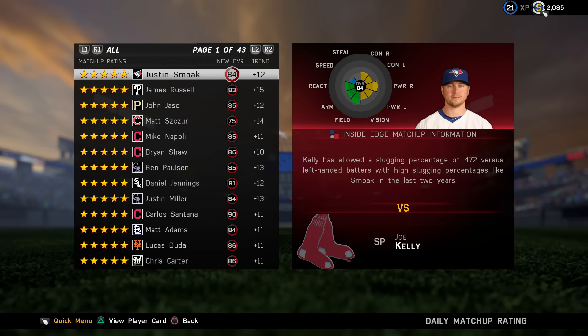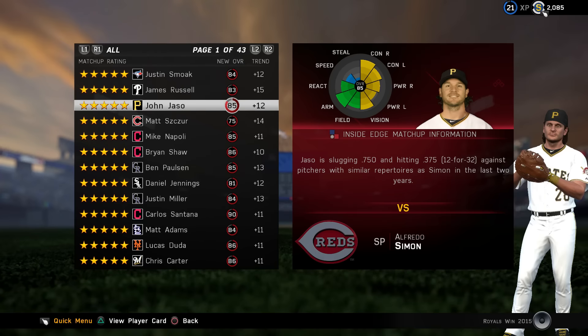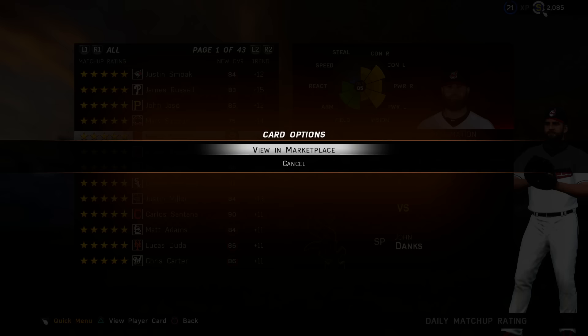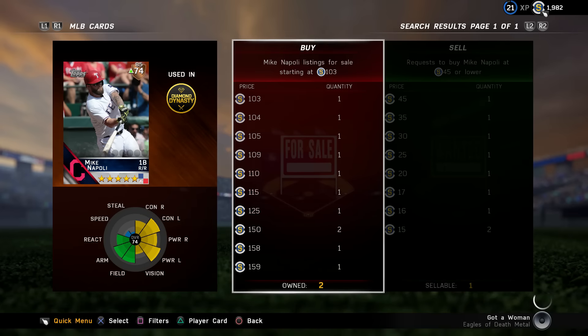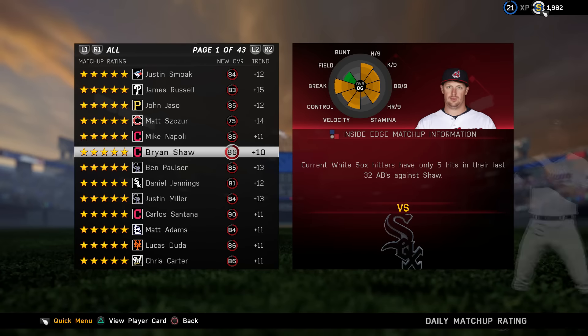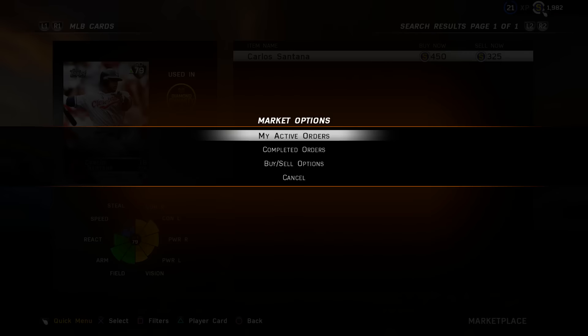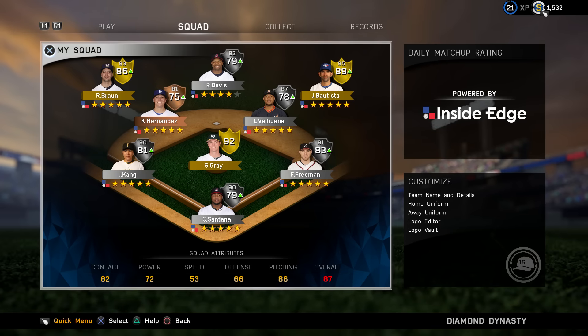The last thing I want to touch on is Inside Edge — this is dynamic matchup ratings for players. Some of the lesser players may have a great matchup for a day or two and their ratings jump tremendously. First base and catcher were positions we were weak at, so let's check out Mike Napoli — he's got super jacked-up stats right now and he's going for super cheap, so we snag him up. Let's scroll down — Carlos Santana has another great matchup; look at the boosted numbers. These only last for a day or two, but it's worth pointing out. Now we're looking at our team with all four and five-star matchups. Pay attention to that, guys, and I hope you enjoyed this video — please hit the like button, share, and subscribe!